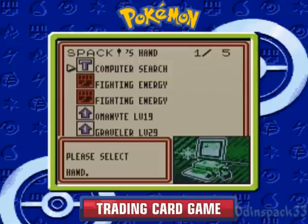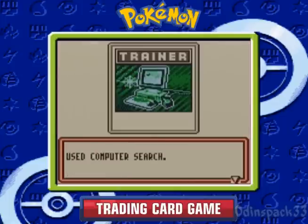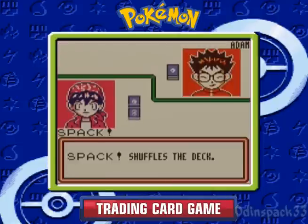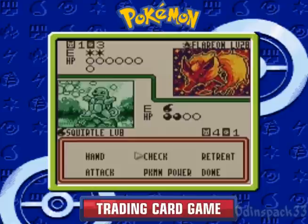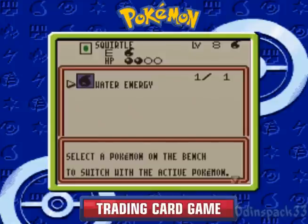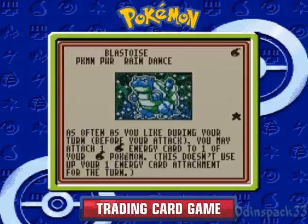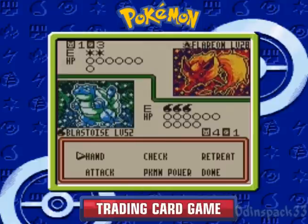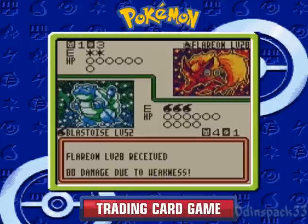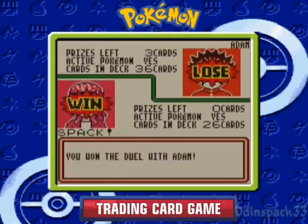Let's do some overkill right now. Let me get rid of these fighting energies and see if we even have Blastoise — okay he might have been my last prize. What we would have been doing is getting Blastoise here. Blastoise's Pokemon Power Rain Dance, like I said, lets you attach any water energies to any of your water Pokemon, which is very helpful. And Hydro Pump can do up to 60 damage with two extra water energies attached. Hydro Pump is gonna own face. Took the duel with Adam!